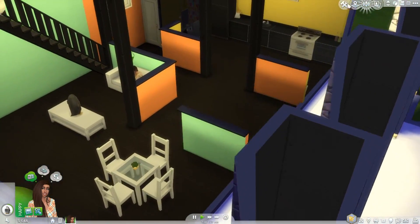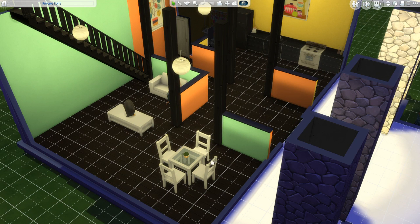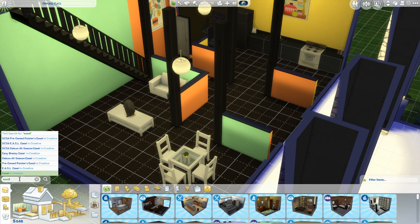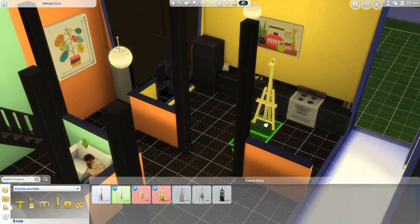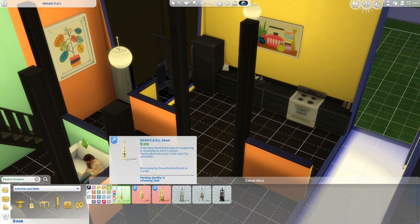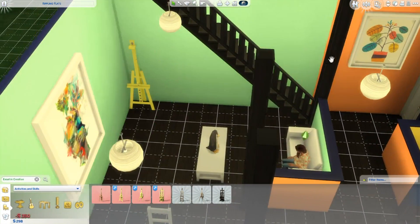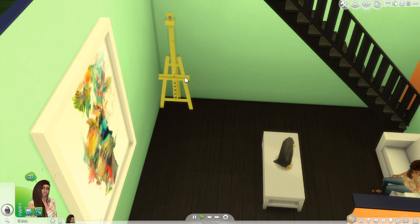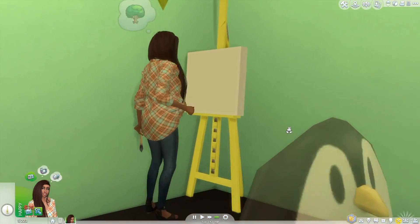We definitely have enough for an easel now. Let me go ahead and get that so she can start making some paintings and some extra money. Does this yellow go with this yellow? Kinda — I like that one more. We'll just put it in the corner here, that'll be good enough. And our money is back down to virtually nothing. Let me go ahead and have her get started — we'll do a medium painting and see how it turns out.